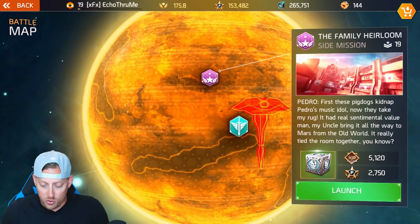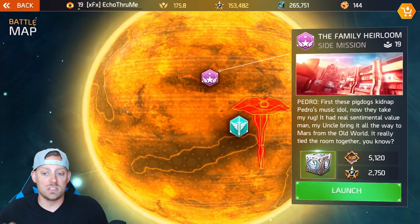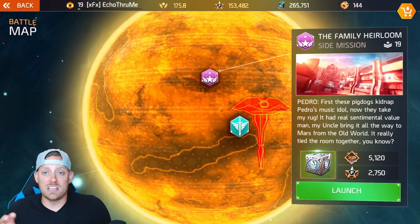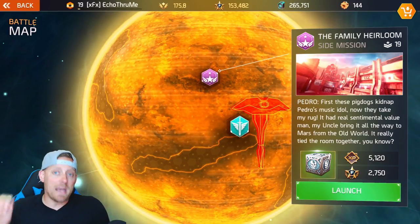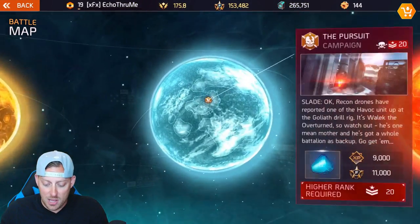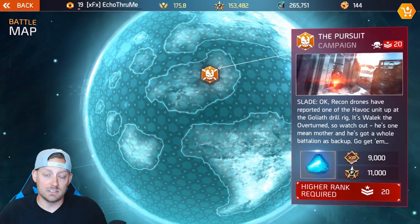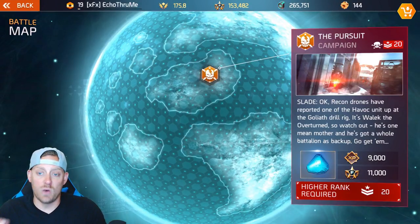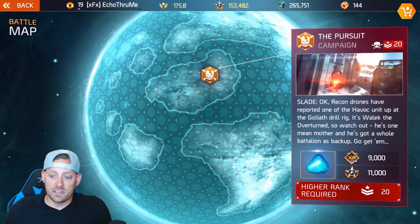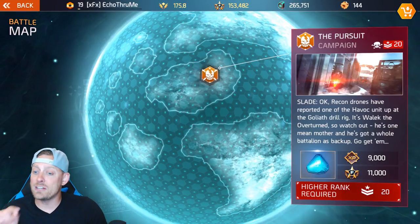Then you move up to your side missions — these are always purple and are right in the middle. They give you a lot more experience and fame, and usually there's some type of reward like a weapon. They can take more time to get through, but they're still not the best way to get experience as fast as possible. Campaign missions — the primary missions — offer you the most experience, the most fame, and probably some of the best loot. This one shows 9,000 experience and 11,000 fame, but I need to be ranked level 20 and I'm only level 19, so I can't do it right now.